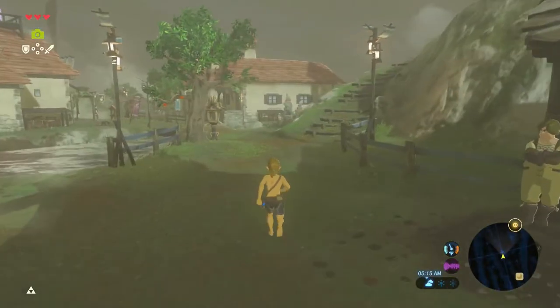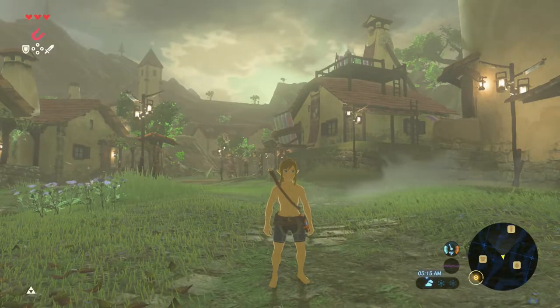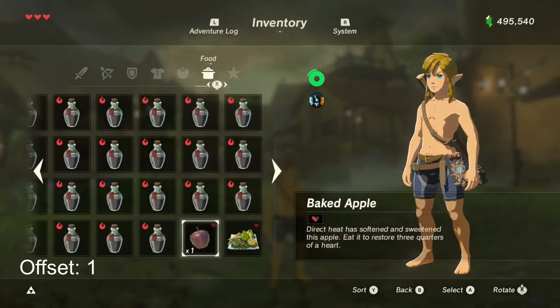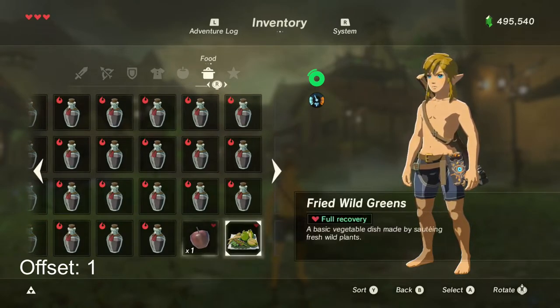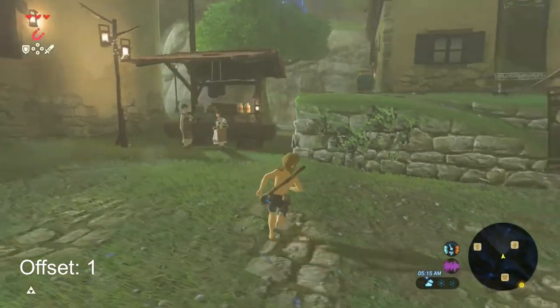So first things first, break 1 slot. After breaking 1 slot, you now need to make sure that your stackable food item is in slot 59 of your foods tab, and your desired target meal is in slot 60. Now, trigger an autosave and reload.